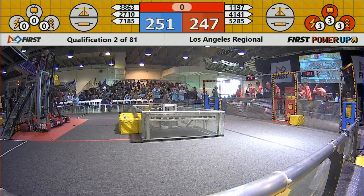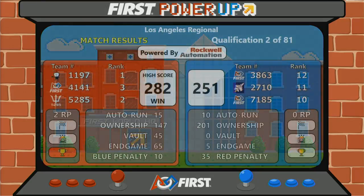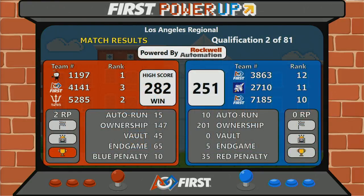Red alliance again — red alliance beats the boss. Let's see what the final score was: 282. There were penalty points too. Most of the penalty points accrued in favor of blue.